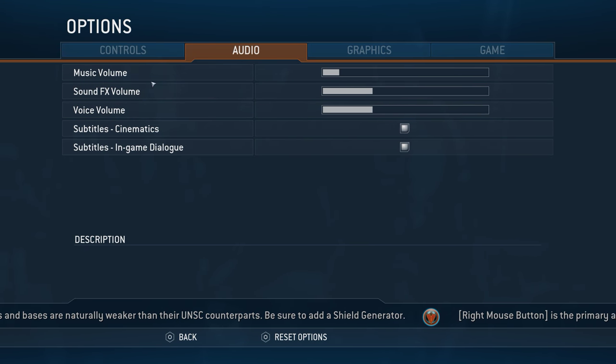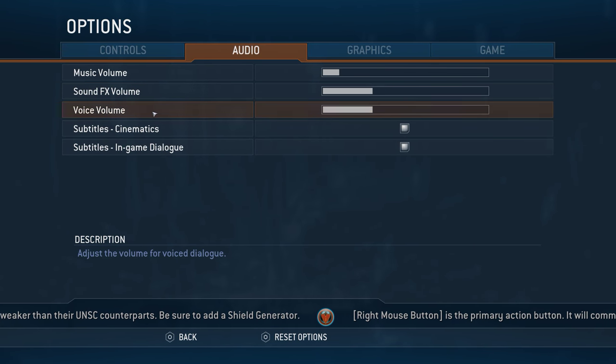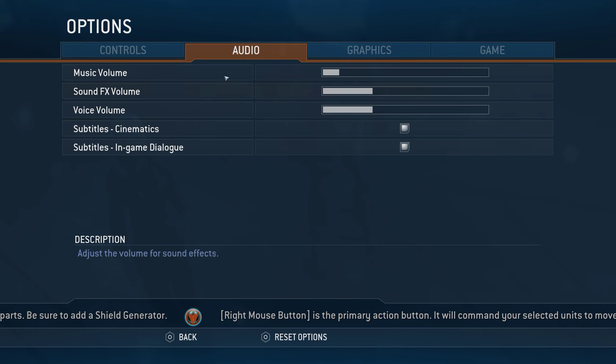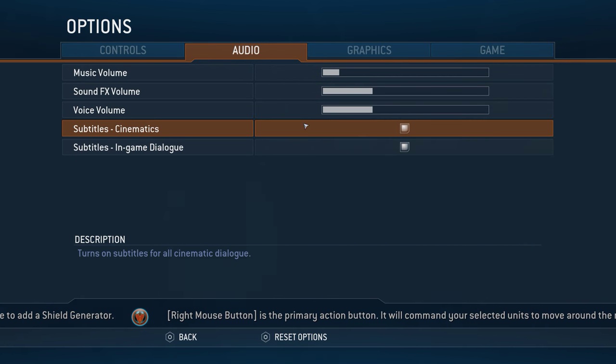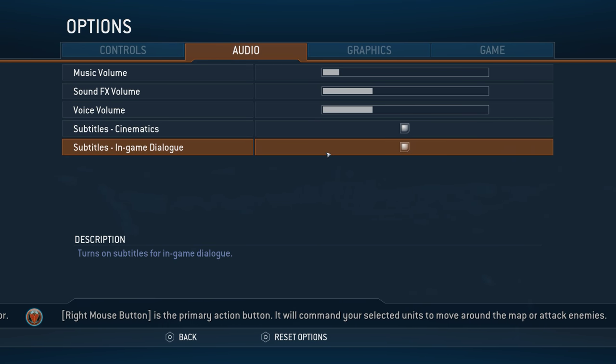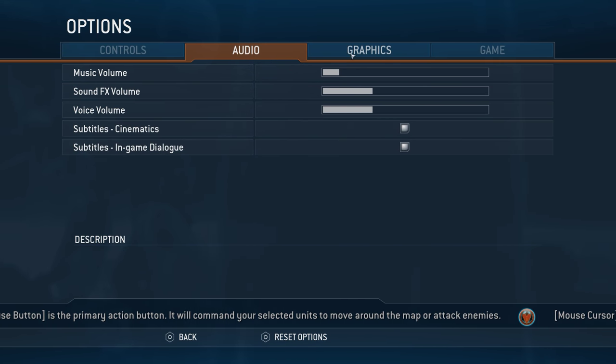Obviously, audio — this is about what I expect. Individual volume controls, which is good. A lot of games just cheap out and go with master volume. Subtitles are available for cinematics and in-game dialogue — very nice. A lot of games don't let you choose between the two, so that's interesting to see.